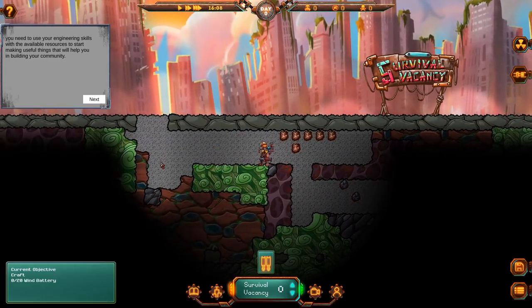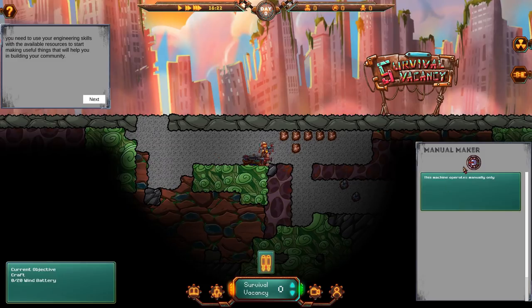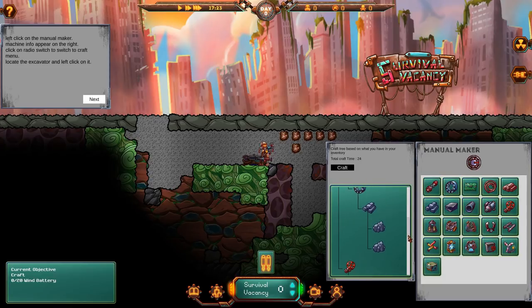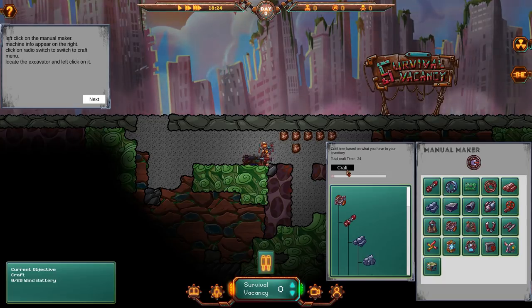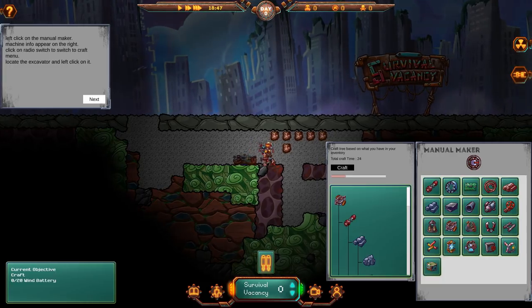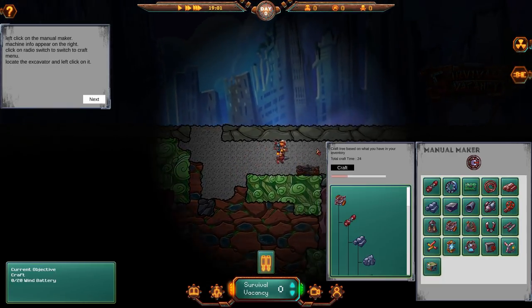We need to put this thing down on the ground, click on it, turn it on, and then we need to make excavators. So we need to make these things right here — it tells you everything you need. You need iron ore for this piece, you need iron ore for this piece and that piece. We need a bunch of iron and a bunch of copper to do it. We already have it all, so we're going to craft that up. It takes 24 seconds. If you get too far away because it's manual, it doesn't keep doing it, so you do have to stand next to it.